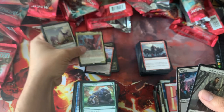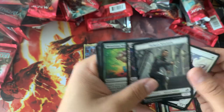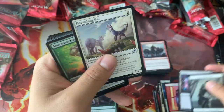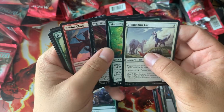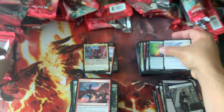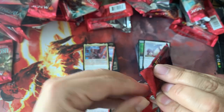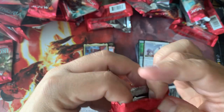Badrock, Apex of Thunder — I definitely opened three of them. Monster Step, Heartless Act — opened up a couple of those in these boxes. These boxes are hot stuff, highly playable in the cycling deck.